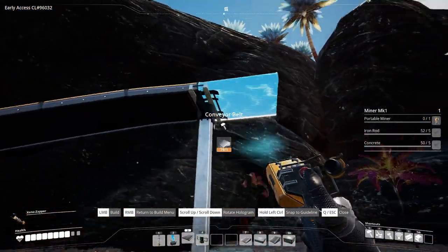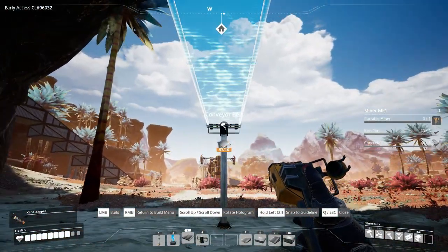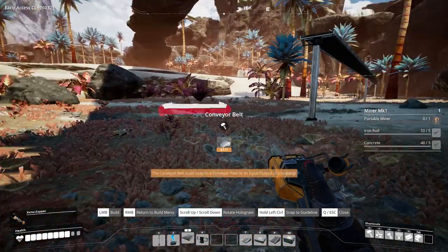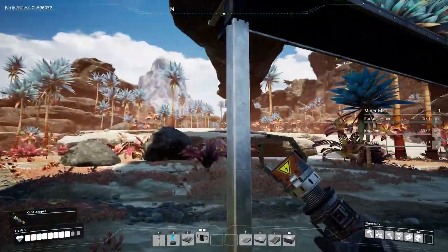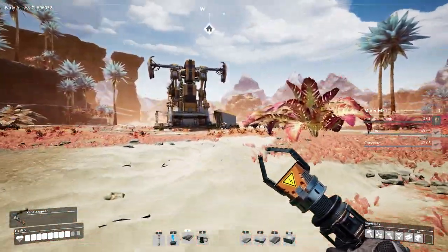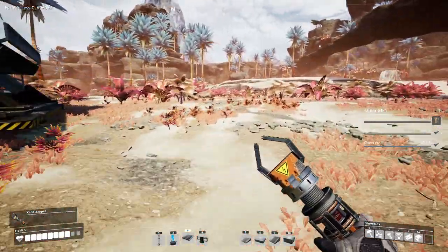Later we can drive vehicles under it if we need to. We're just going to get this over to our base so we can start getting some iron ore. I'm not going to fully insert it into my base just yet because I'm going to be clearing this land very shortly — removing the foliage and putting some things in different places as I build up my base. I'm going to lay down a foundation and build my base upon that, and this will just be one of the conveyor belt inputs for my resources.